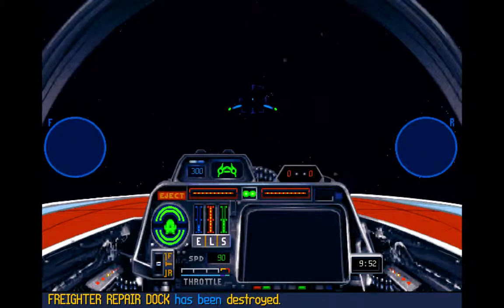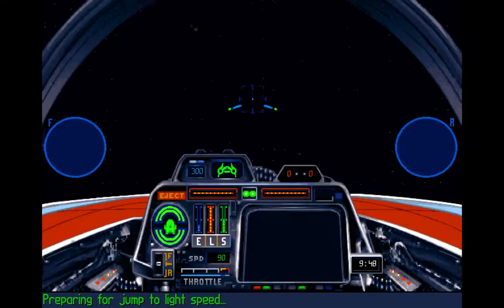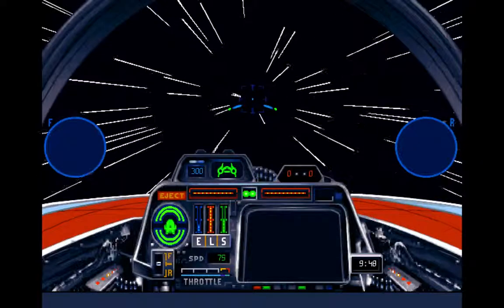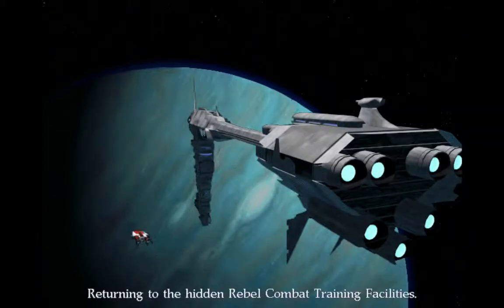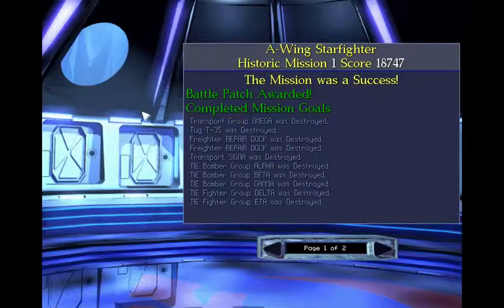I think I blew up everything. I'm waiting for my mission complete — there it is. Let's get out of here. This is an A-Wing so I don't have an R2 unit — I don't get the little noise when I get objectives complete. And yeah, that was our first A-Wing training mission. I do like A-Wings. Look — is that a frigate? That is indeed a frigate. I can't wait until we're done training so I won't be on a frigate anymore. Alright, see you later everybody.